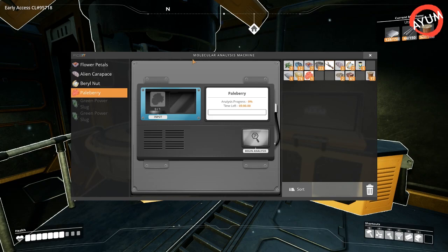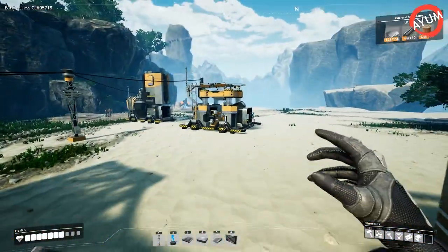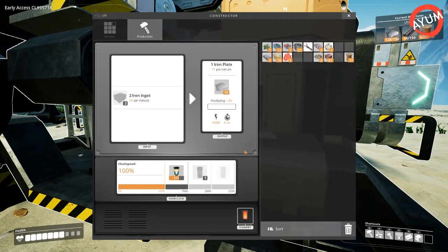When you get the green power slug you can research it, and what that does is it gives you a blueprint which allows you to get power shards. These power shards are really cool because once you get them you can bring them over to your buildings and put them in to overclock them.